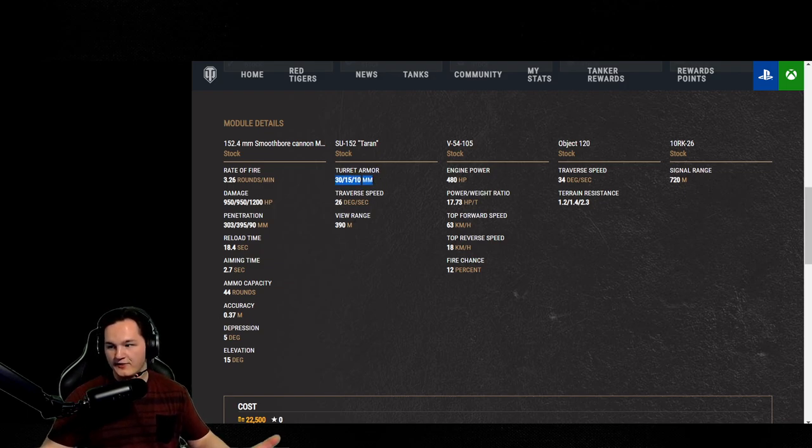There's the armor: we got 30, 15, and 10 millimeters. You're going to be getting overmatched by any caliber of gun in tier 10 or even tier 8. The only gun that might bounce off you is a 75 millimeter.